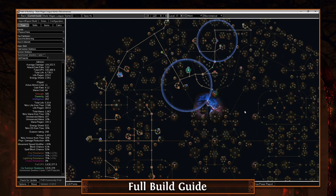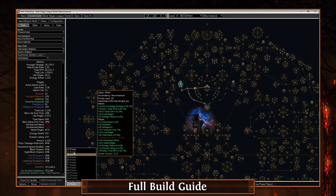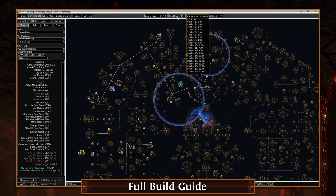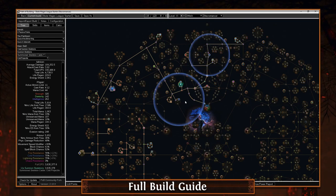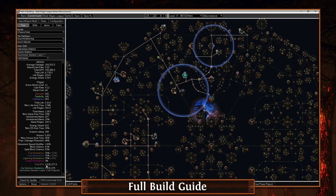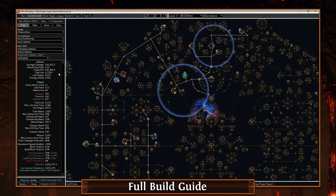Here we are in the first Path of Building - this is going to be the league starter version. I have the leveling pass for all your points so you can follow this from level one all the way up to about level 95. From there you'll probably want to move toward the min-max version. Looking at the DPS numbers and defense layers for an overview: we've got about almost 4 million DPS, and this is in completely terrible gear - definitely under one to one-and-a-half exalts worth of gear.